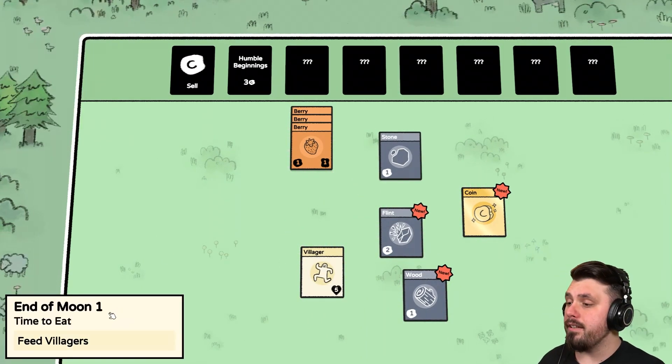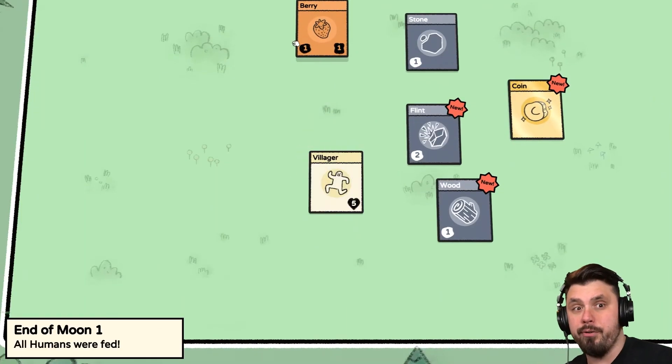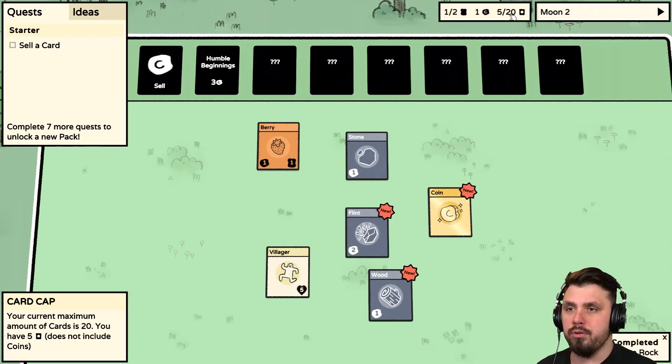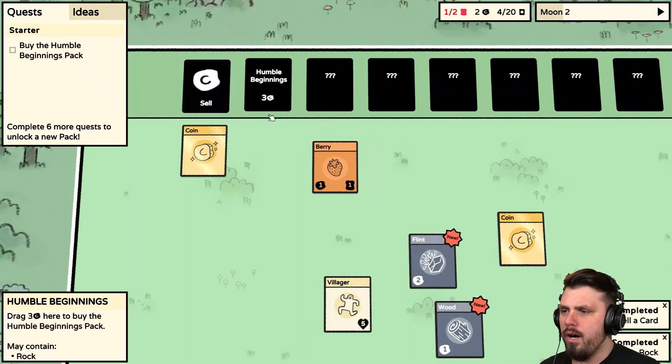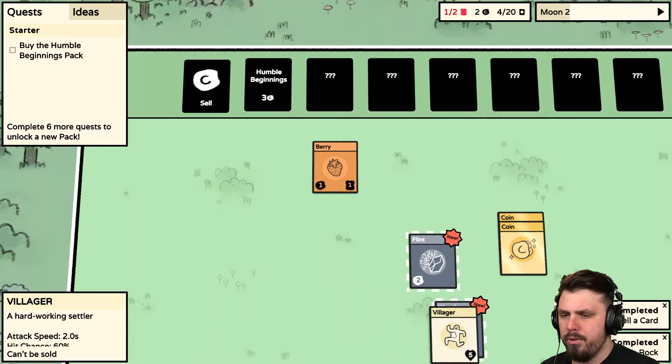Time to feed the villagers — go eat the berries. There we go, two berries. We're out of food for the next month, which is not good. We need to fix that problem. We need to sell a card — let's sell the Stone for one gold, get another coin. That's a beautiful stack.